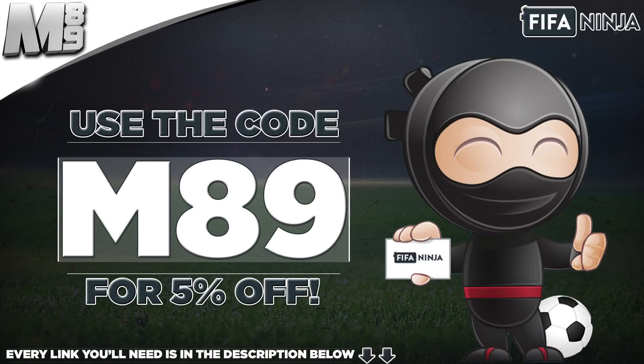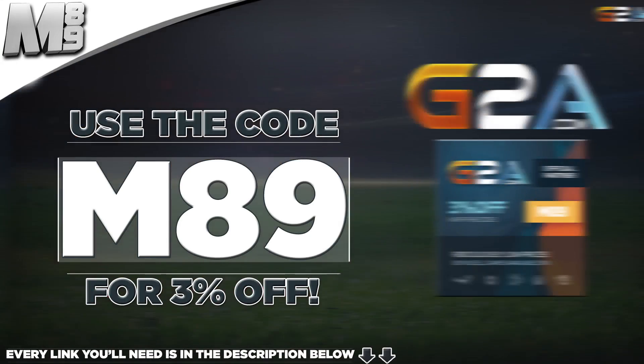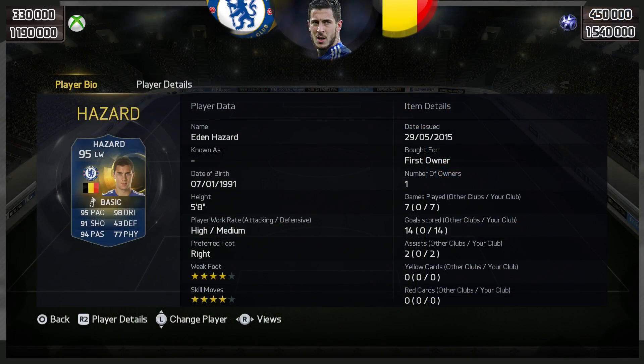If you want some coins, head over to FIFANinja.com and use code M89 to get yourself 5% off. Every link you need is in the description below. If you want any cheap MSP, PSN, or game codes, head over to G2A.com — their link is also in the description below.